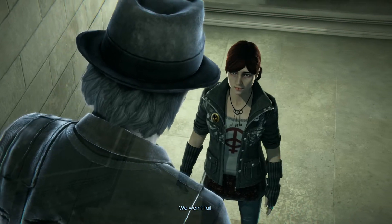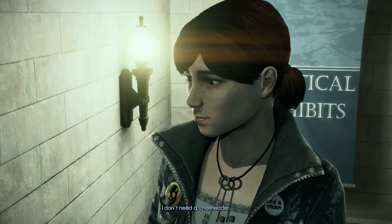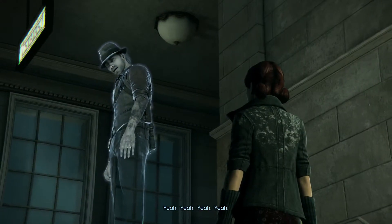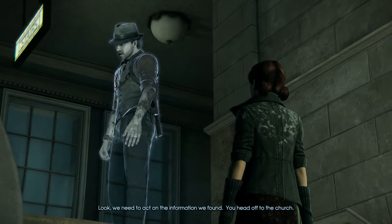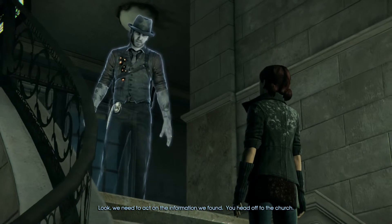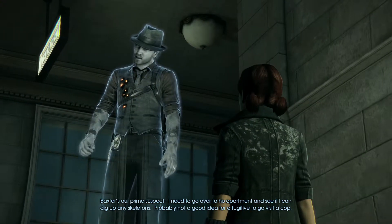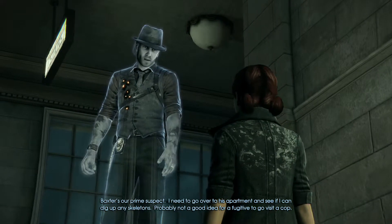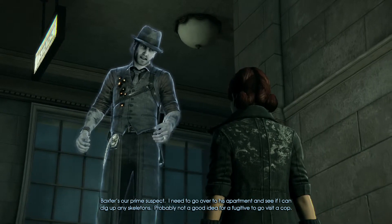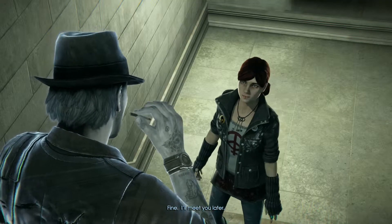We won't fail. I don't need a cheerleader. Look, I'm sorry, I didn't know about your wife. We need to act on the information we found. You head off to the church. The church? Where are you going? Baxter's our prime suspect — I need to get over to his apartment and see if I can dig up any skeletons. Probably not a good idea for a fugitive to visit a cop. Fine, I'll meet you later.